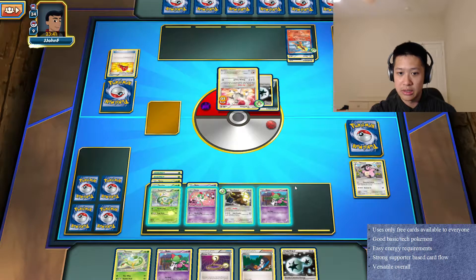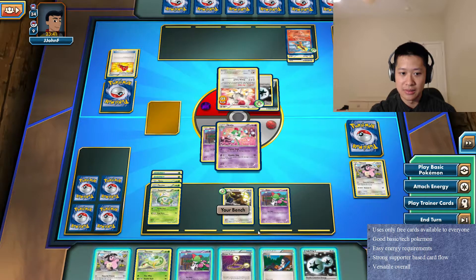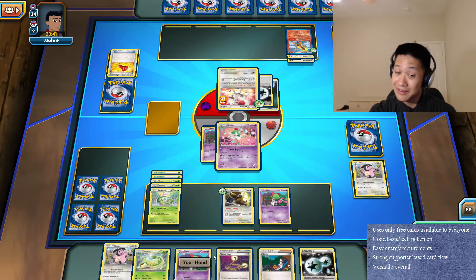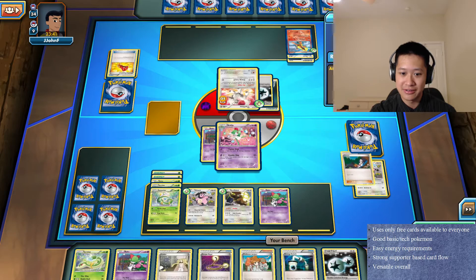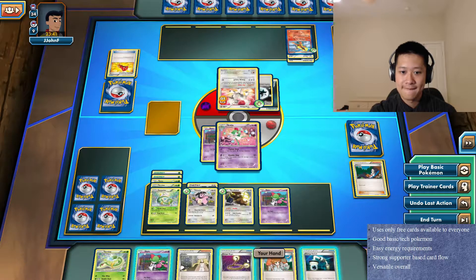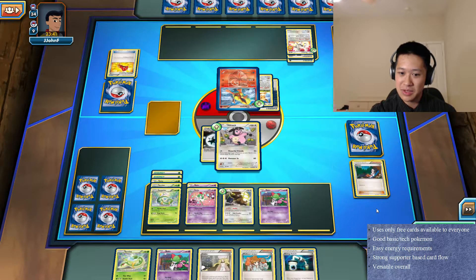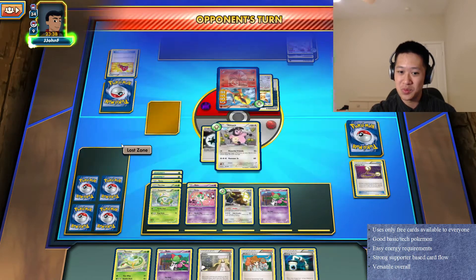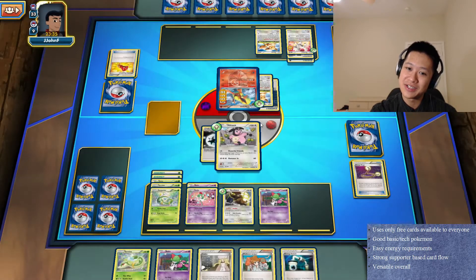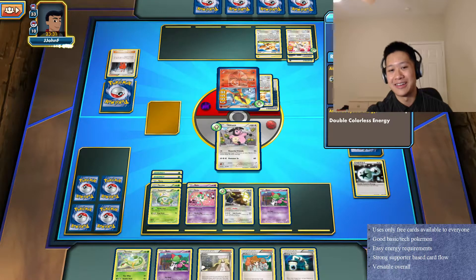Flareon will be able to knock it out in one hit - I'm not gonna risk that, so I'm gonna send out Kirlia. It's a bit risky. Now that I drew Miltank, let's put down Shaymin and put an energy on Miltank. Let's play Escape Rope forcing Flareon to come out. Miltank won't go down in one shot - I'm fine. Powerful Friends for 80 damage with just one energy - not the most efficient type, but that's okay. I won't have to worry about Flareon.